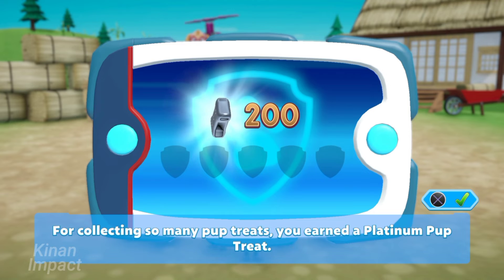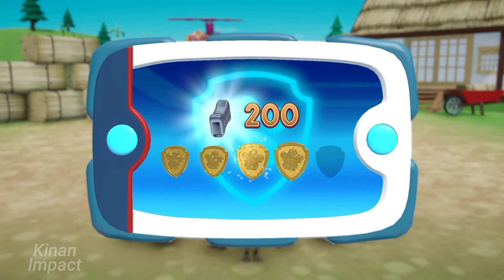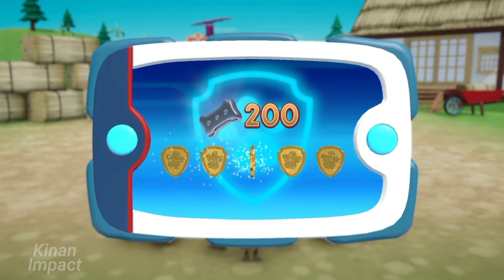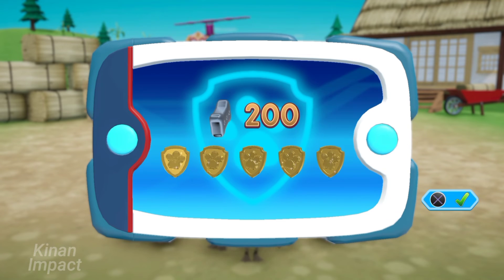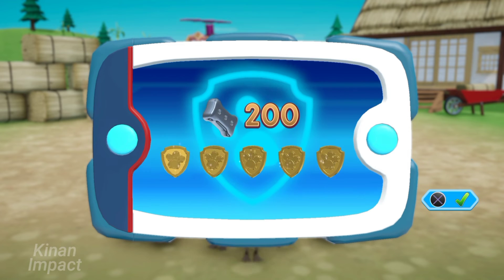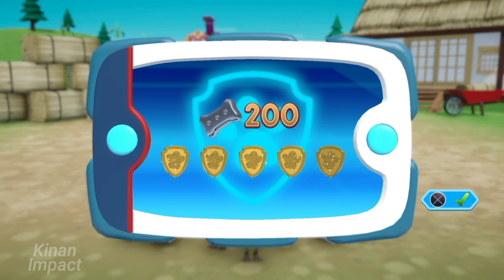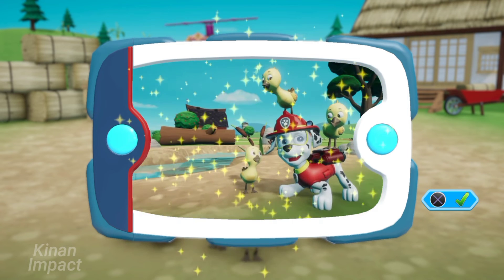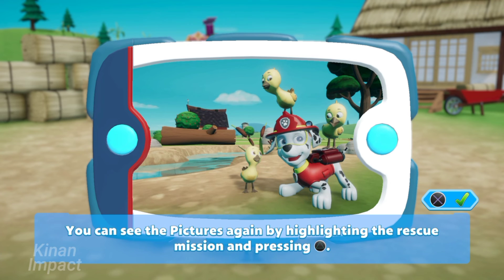For collecting so many pup treats, you earned a platinum pup treat! You got all of the golden paw prints! You can unlock the picture for this rescue mission and see the pictures again by highlighting the rescue mission and pressing the triangle button.